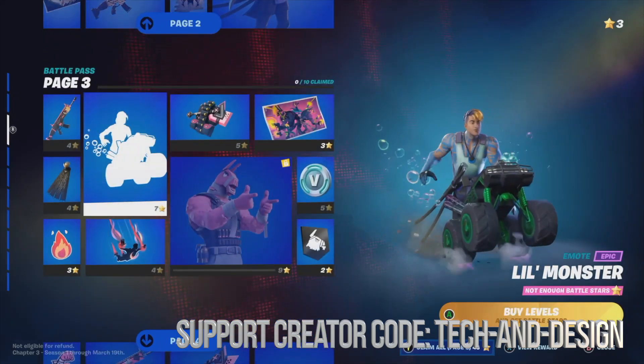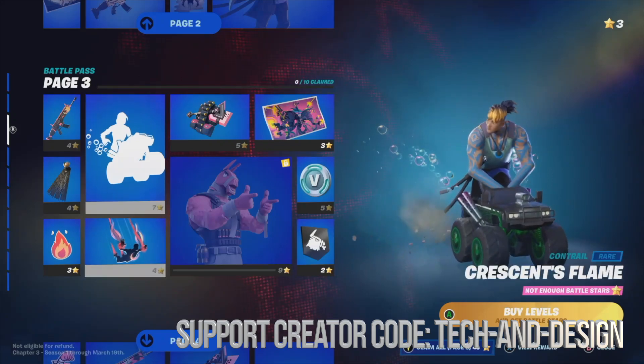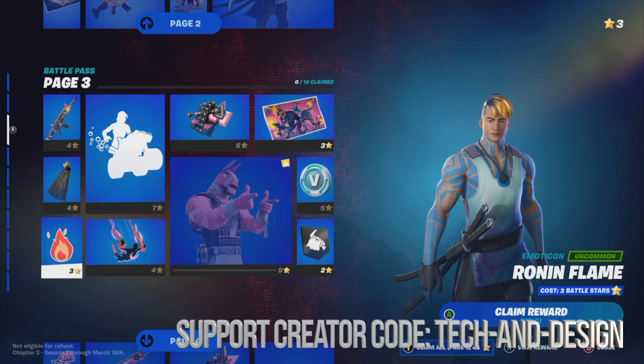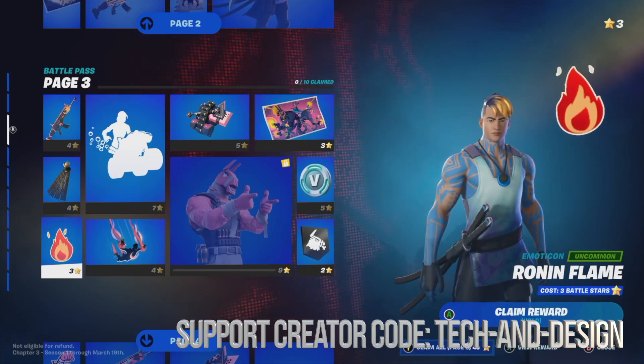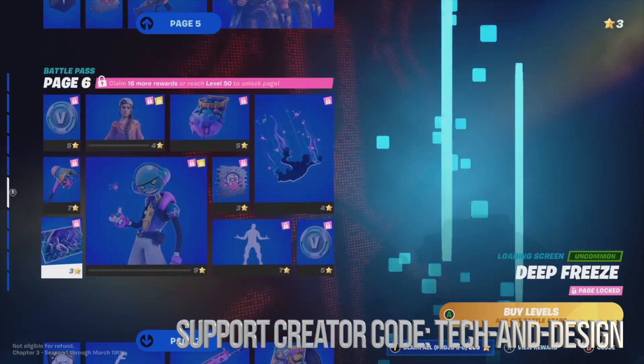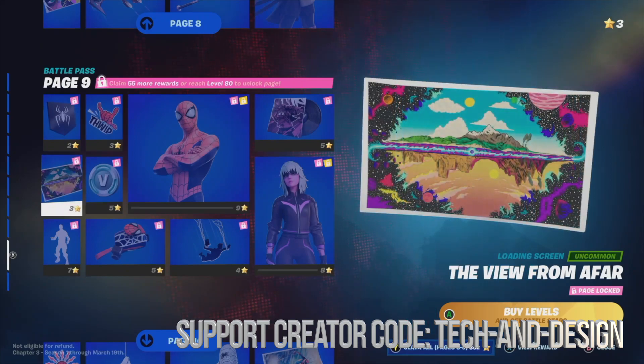We can move on to page number three. If I had enough battle stars I would claim something from here, but I only have three left, so technically I could just claim one thing if I wanted to. I'm going to wait until I have enough battle stars to claim page three, and then so on and so forth until we get to the last page, where we see what everybody wants — which is Spider-Man.